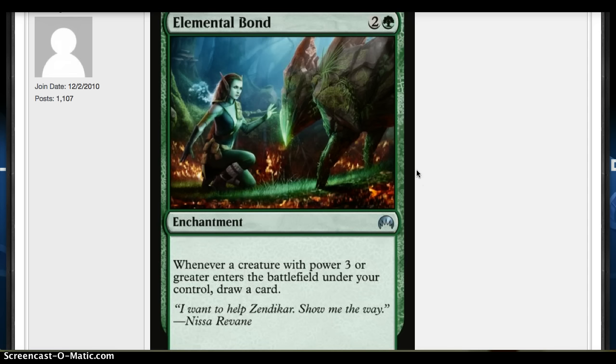Elemental Bond — 2 and a green enchantment. Whenever a creature of power 3 or greater enters the battlefield, draw a card. These are always a double-edged sword for me. As an enchantment it's harder to destroy, but it doesn't do anything unless you have something else being cast. If you're going to have something like this, having it on a creature like Garruk's Pack Leader, which has the same effect, is usually better because you have a threat. In Commander, sure, it's a win. The art is gorgeous, but I don't think it's a great standard card because of the lack of a body.